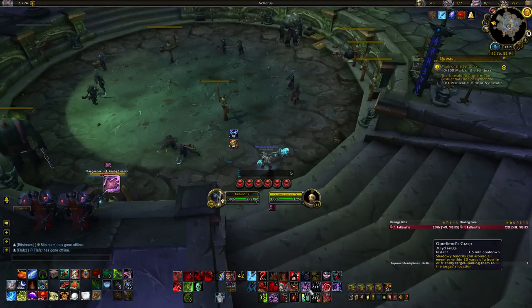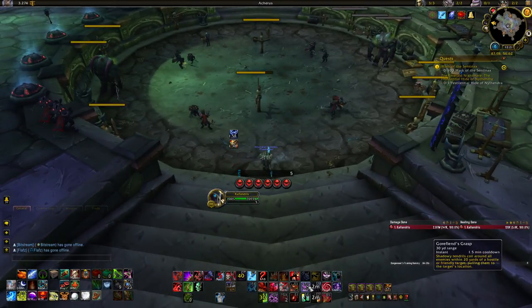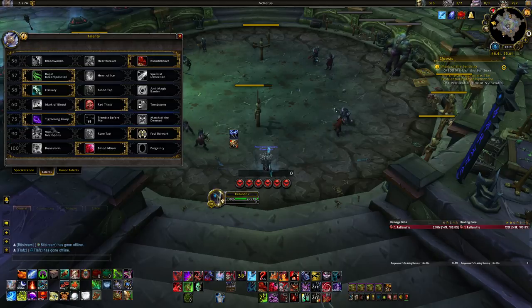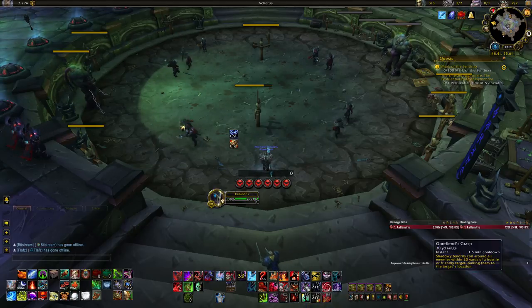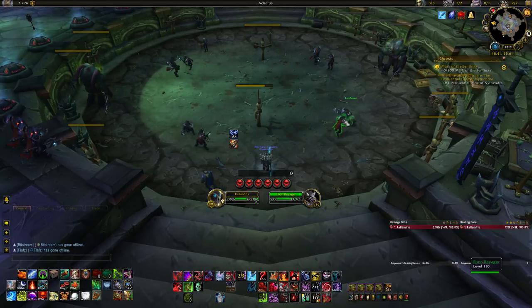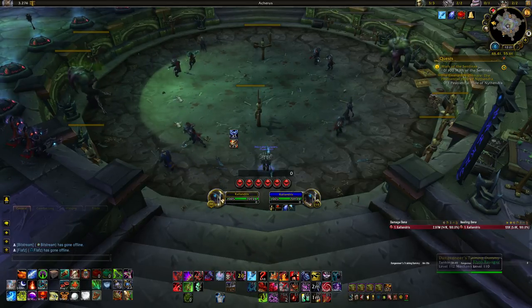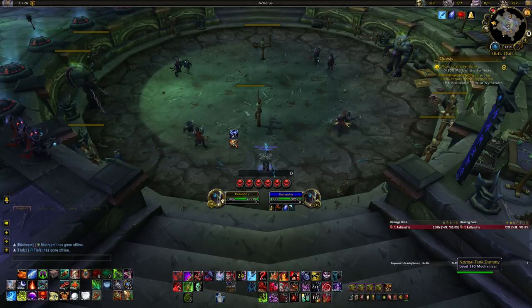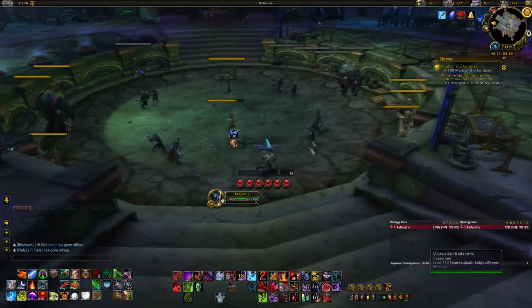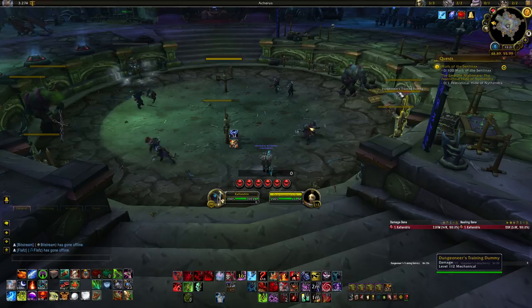We have an AoE mass grip called Gorefiend's Grasp — a two-minute cooldown baseline, or one-and-a-half minutes with a specific talent. It mass grips everything to whichever target you choose, whether enemy, ally, or yourself. We also have Death Grip, a 15-second cooldown that does the same thing on a single target — you target an enemy and grip it to you.